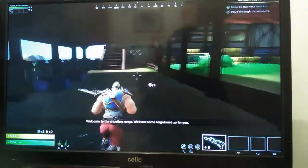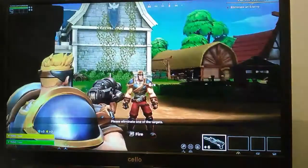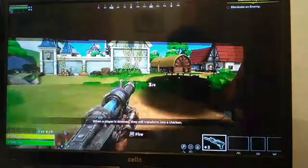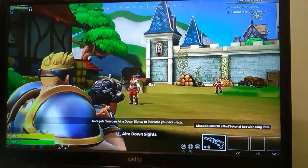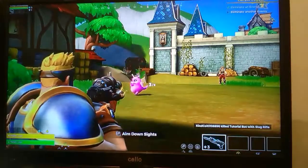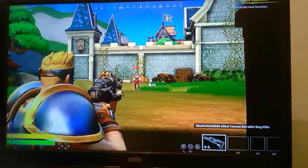I'll see if I remember to put the description in — some target set up, a link. Please eliminate one of the targets. Players down — they will transform into a chicken after a short time. Nice job! Crouch down to increase your accuracy. Please eliminate another target. Good shooting, continue to the next area.